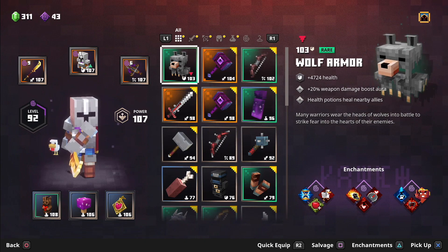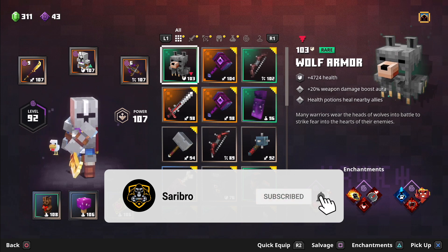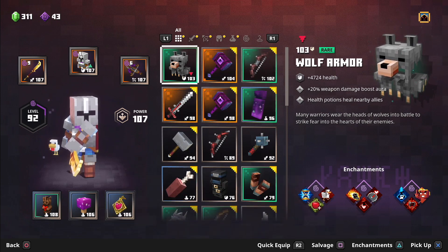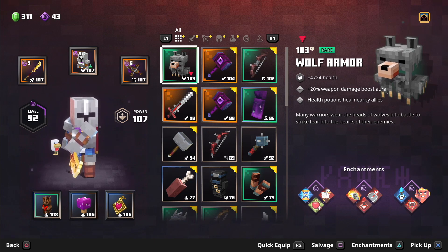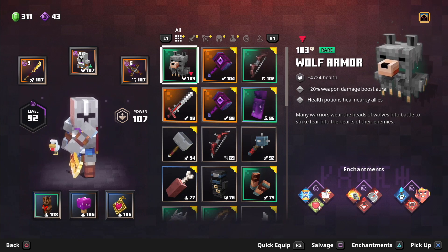Welcome back to another video. Today we're going to be talking about how to unlock all of the locations, including the secret cow level — which is covered in a separate video on how to find all nine rune locations, so make sure you check that out. In total, there are five additional locations within Minecraft Dungeons.